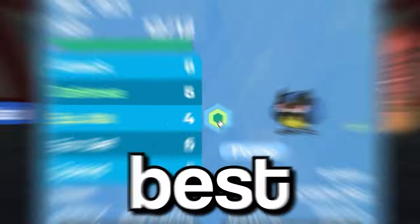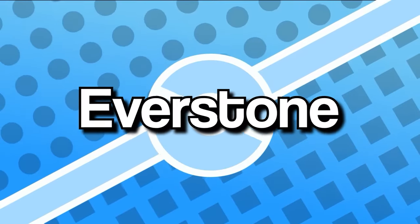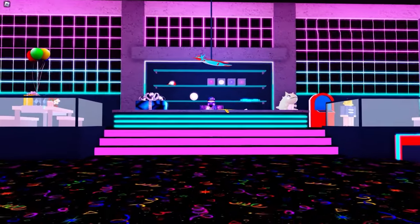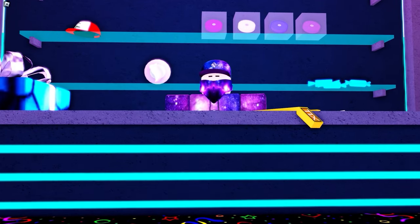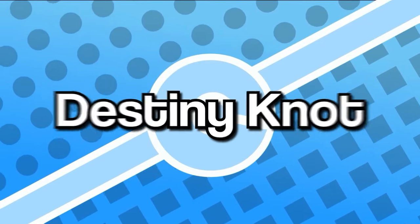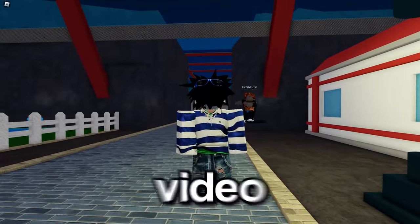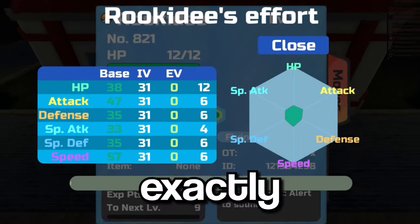If you want to hatch a Pokemon with the best stats possible, you're going to need an Everstone and a Destiny Knot. You can find an Everstone by diving in Laguna Lake, and you can buy a Destiny Knot for 3,500 ticks at the arcade. The Everstone passes the parents' nature down to the offspring, and the Destiny Knot passes 3 random IVs down to its offspring. And if you take everything provided in this video, you will have Pokemon that look exactly like this.